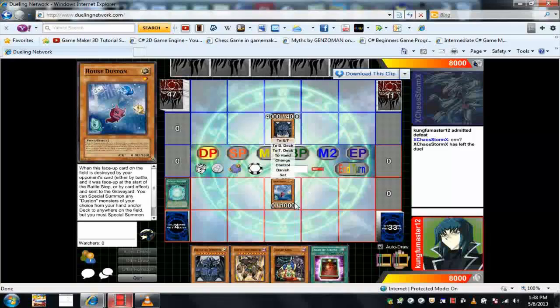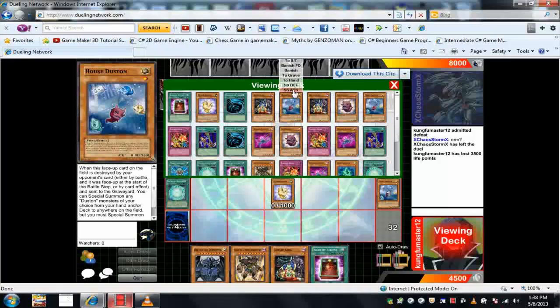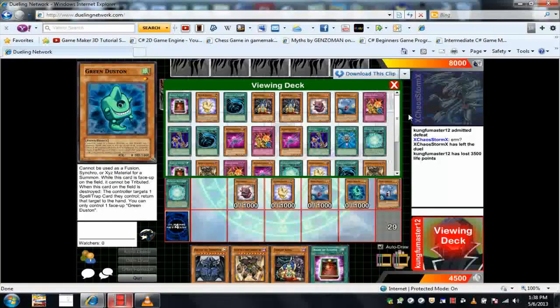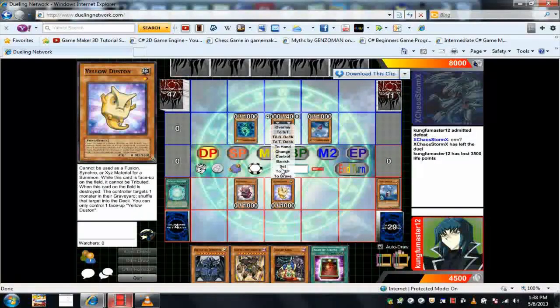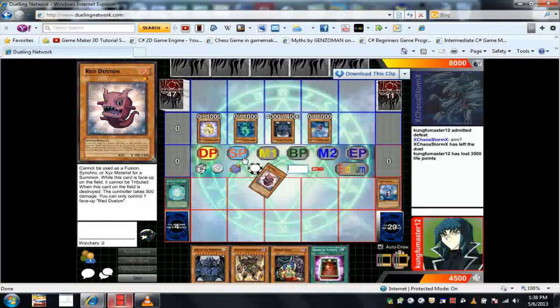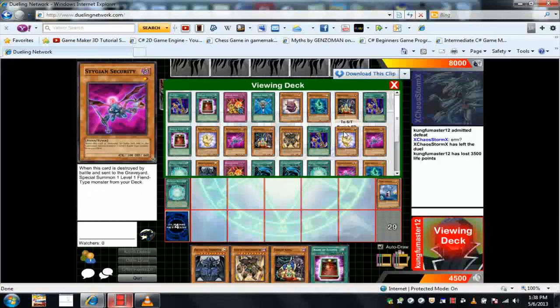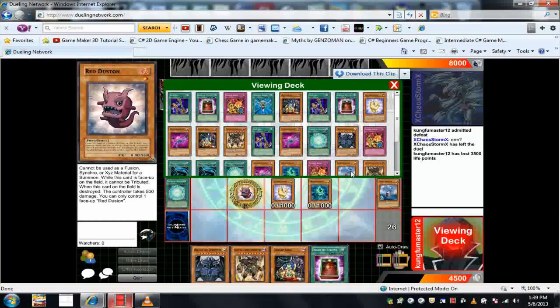My opponent manages to get a big field and attacks. With the 500 boost from the seal, I'm only taking 3500. I activate the effect. First, you want to summon the Dustins you're going to give to your opponent onto your side of the field first, then give them to your opponent, then summon yours — so you're summoning four on your side of the field, then moving them to his side, then getting yours, including House Dustin.